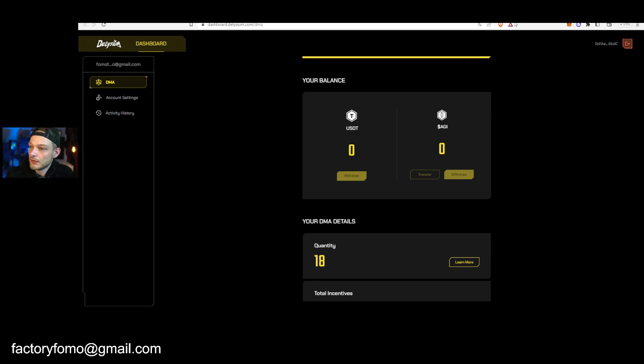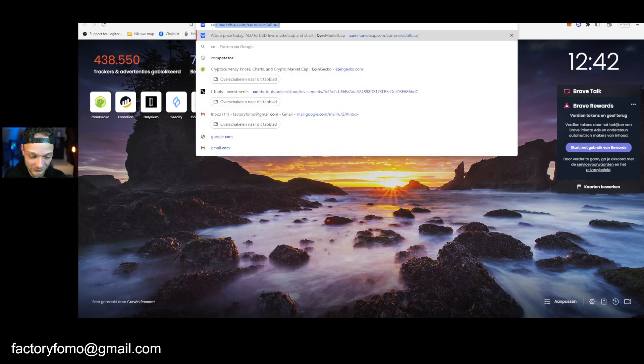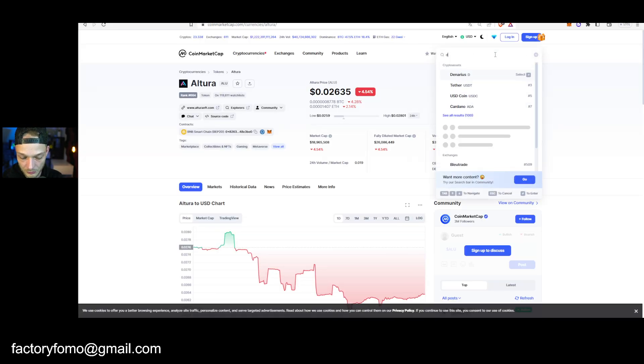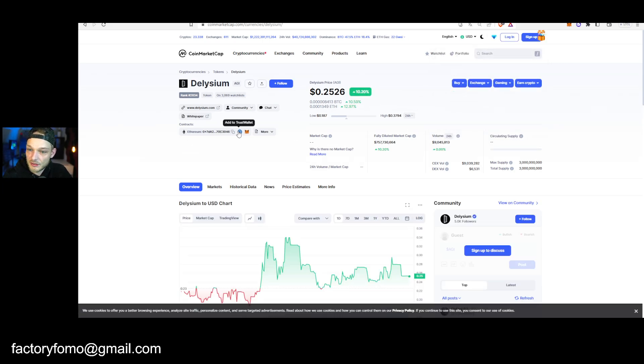How do you send it exactly? You need the wallet address or the contract address for Delisium. Go to CoinMarketCap — CoinGecko doesn't have it yet — and search for 'Delisium AGI.' You'll see the Ethereum wallet, but there's also a Binance Smart Chain wallet. If you click 'More' you can find it right there and just click copy.